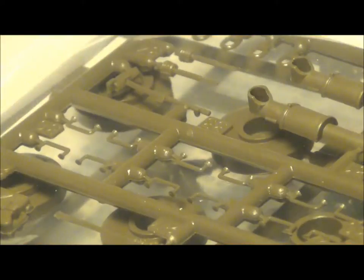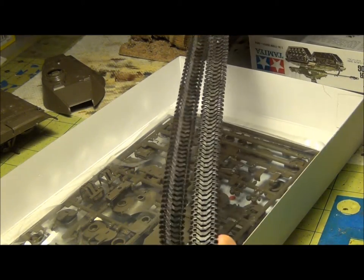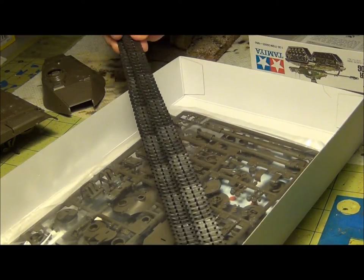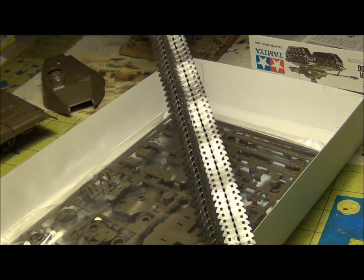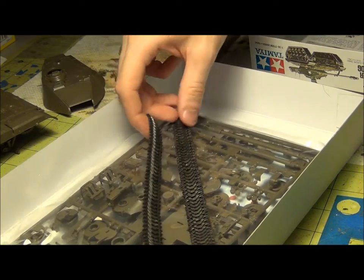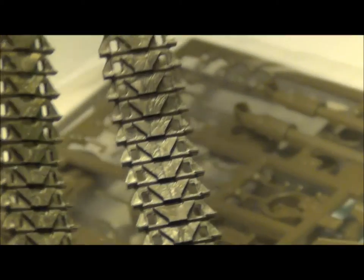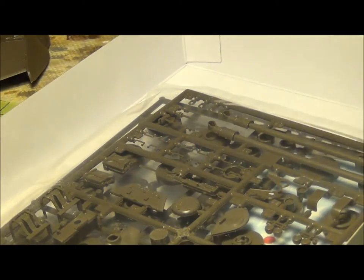Now we've got the tracks, which are these kind of rubbery things you usually see. They're pretty good rubbery things — oh, there's no detail on the inside, okay, they're not pretty good rubbery things. It's just flat there; there should be kind of rubber pads there for the wheels. But they're really nice on the outside side. It's a fast track, not a slack track, so it's fine with the rubber.